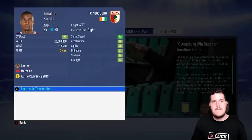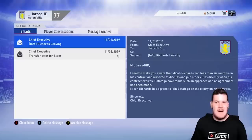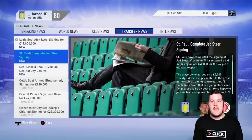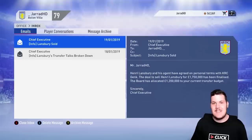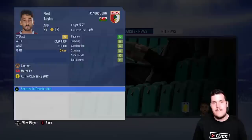Jonathan Kojic is off to the Bundesliga — to Augsburg for £3.5 million. Micah Richards will be departing us next season on a free, which I'm not too bothered about; he's 30 years old and not worth much. He'll be off to Botafogo in the Brazilian league. We also lose both Jed Stier and Ahmed El-Mohammadi. The two Belgian sides fought it out for Henry Lansbury, and thankfully he's gone for £50,000 more. Neil Taylor is off to Augsburg for £1.4 million.